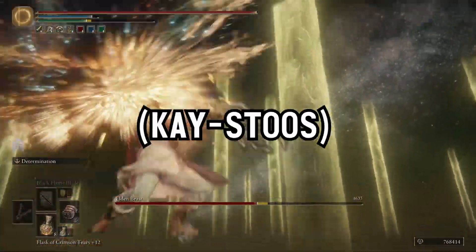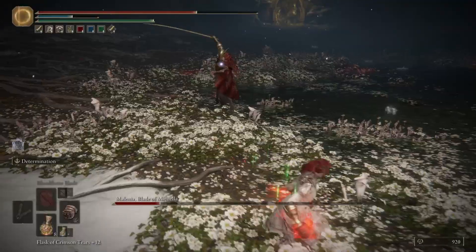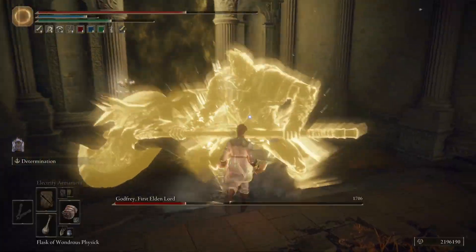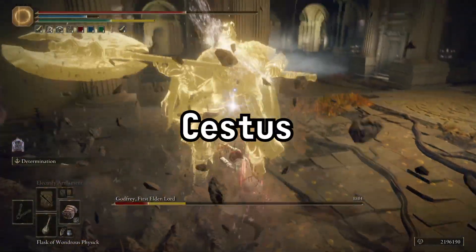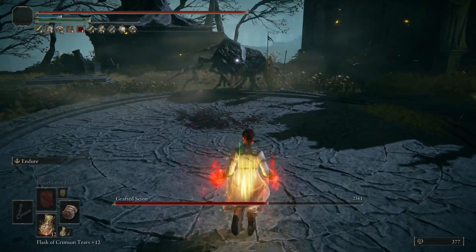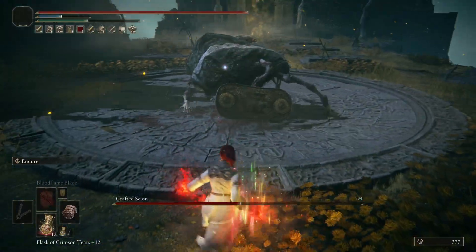Spiked Caestus. The word Caestus is Latin in origin and comes from the root word Caedo, which is a verb that can mean to beat or to kill, among other things. There is the other pronunciation, Cestus, but this is usually accompanied by the alternative spelling with the A not included. Because of the inclusion of the A in Elden Ring, I'll be pronouncing it the Latin way for the rest of this video.